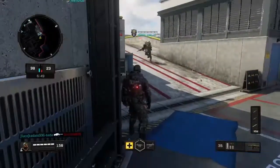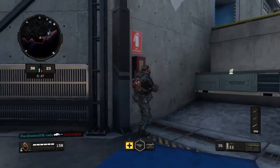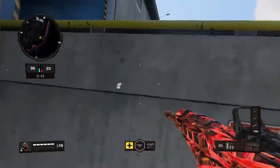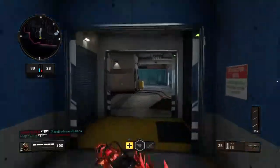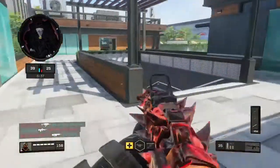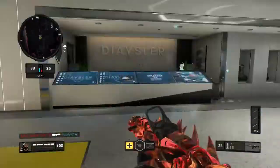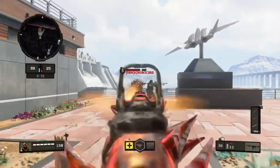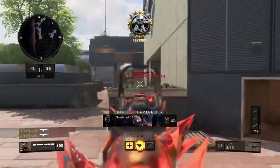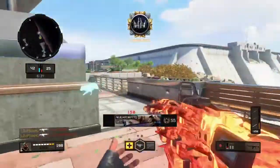Starting off with the gear, I do use Stim Shot. I like using Stim Shot — it's just a lot easier when you're in gunfights. Usually about half the clip is already out of the ICR, and when you're in a gunfight you're going to have to heal up your character. Something about Stim Shot just feels right to use with the ICR.